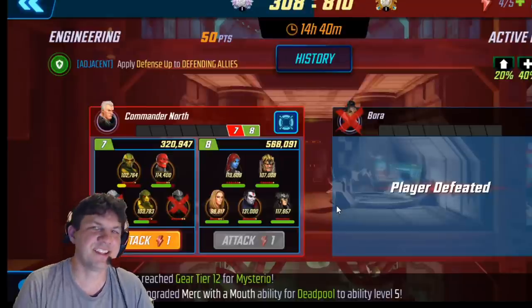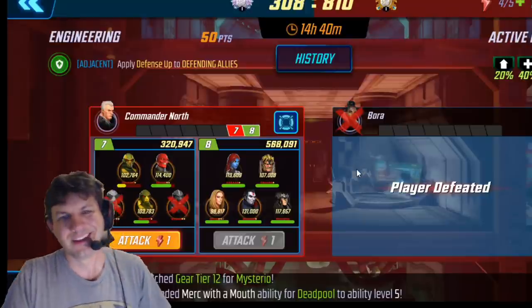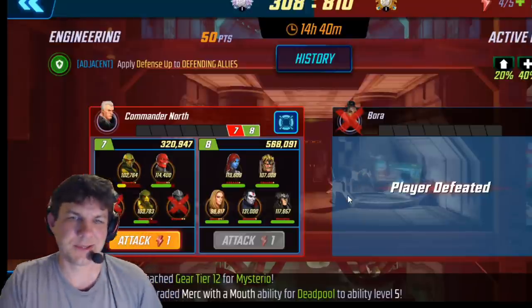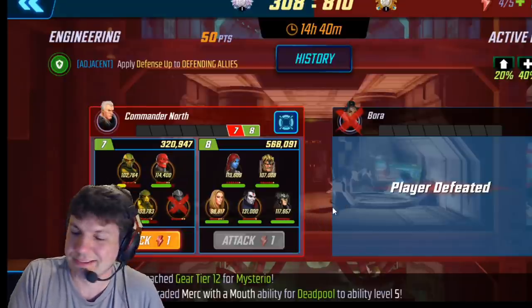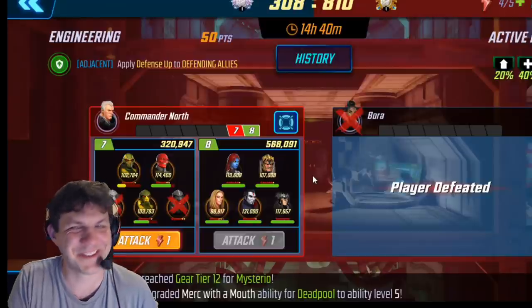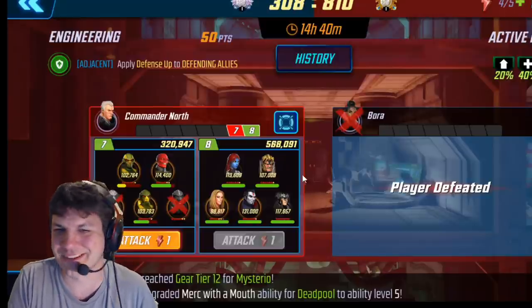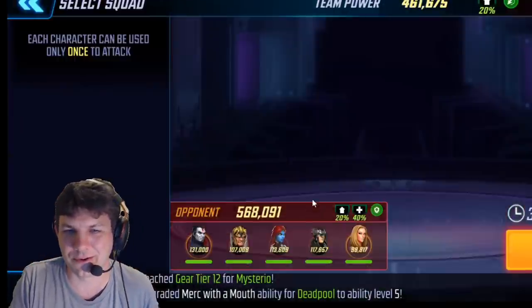I finally got to attack a really good Marauders team with Emma. She just dropped this week, so of course this is all brand new to everybody. But my alliance drew Pants of Hulk for Alliance War, the first wars that she was dropped. So this is a great time to test new stuff, see how it goes, and try to figure out what's the best course of attack.